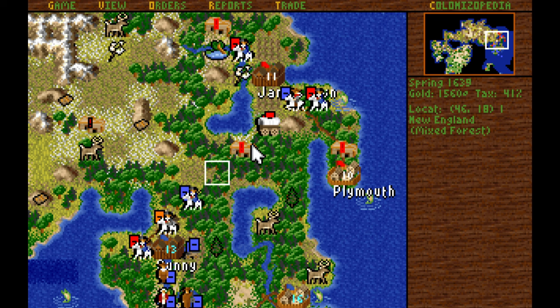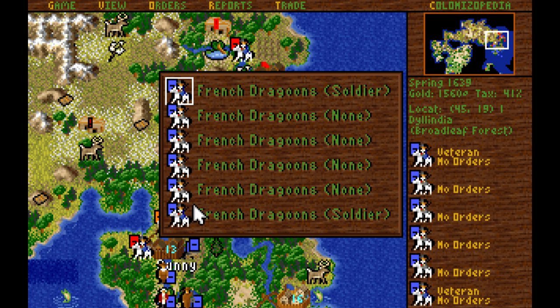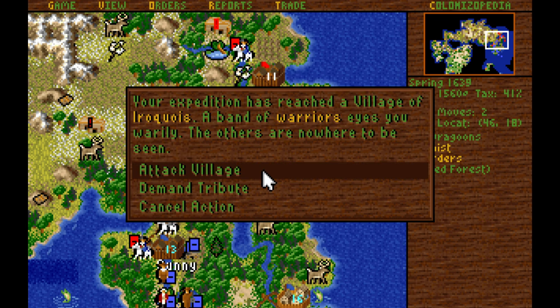There's no particularly good way to assault this native village because all the tiles surrounding it are forested. We're just going to have to hope that we burn it down in one attack of the whole army — it's going to take quite a few attacks, but we'll get it done. We're going to send in the non-veterans first. Since we have six dragoons, we should be able to take them down completely.